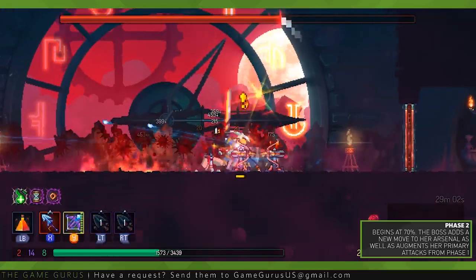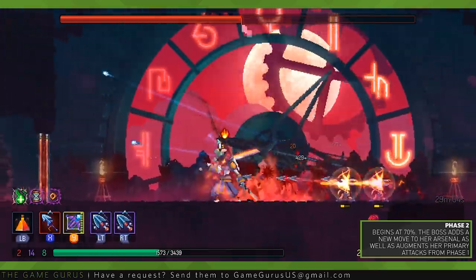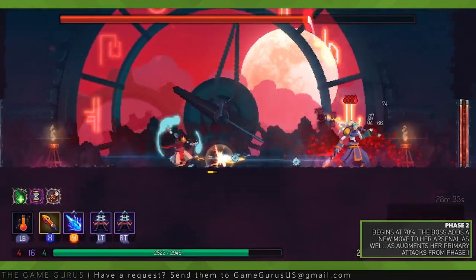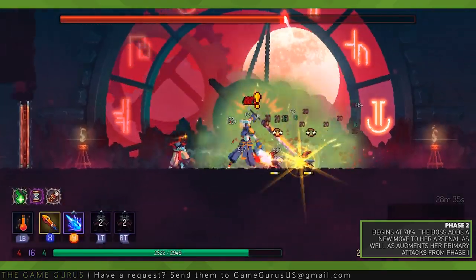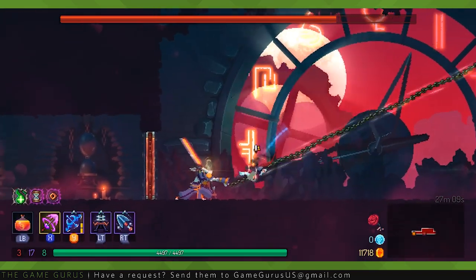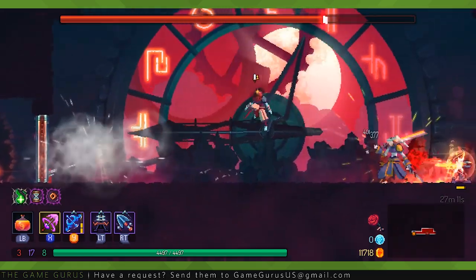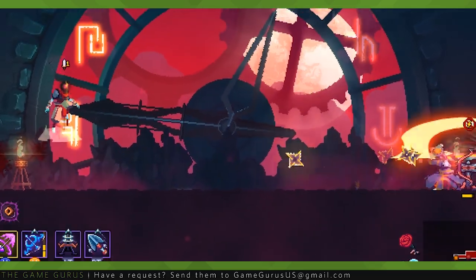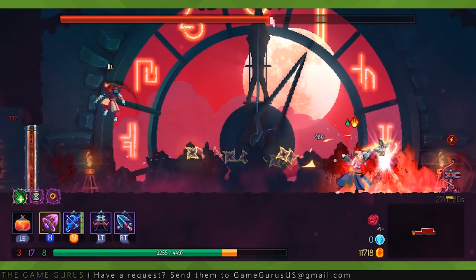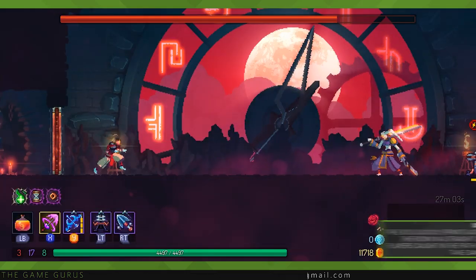The boss's slash turns into a two-hit combo. Players will have to be prepared to avoid two melee strikes in succession and will want to quickly move away from the boss's melee range. The Timekeeper will now also throw three shurikens at the player in quick succession. These projectiles still move in a straight line and will follow the player vertically to some degree. Dodging and jumping are still your best bets to avoid taking damage.